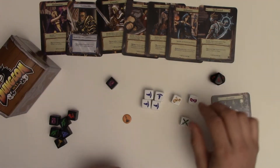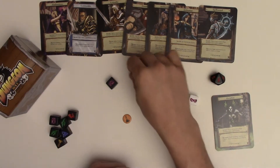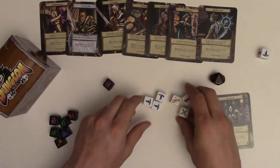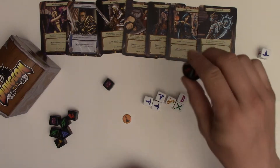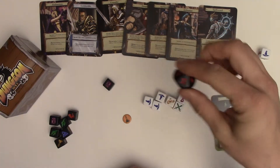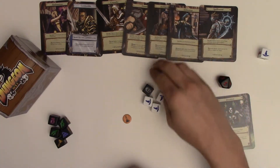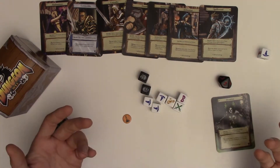If you want to press your luck and go on — take for example this chest — I want to have my wizard open it up. My wizard is now out and I have six people left. If I want to press my luck, I go to level two. That's how many dice my opponent rolls. Now I'm fighting two skeletons, and so on and so on.